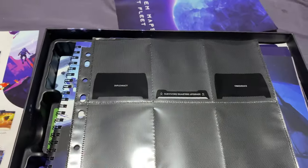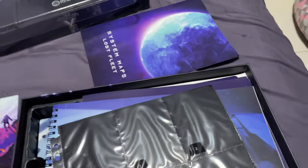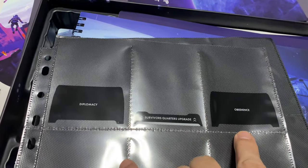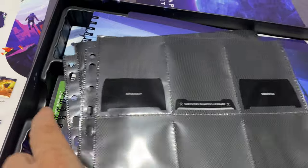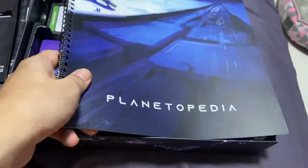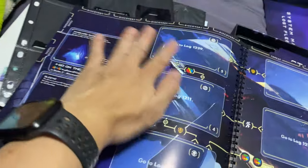This is the sleeve that goes into your ship log, and I'm happy to see there are actually two new sheets, which means more interesting stuff to explore. There's a new thing called Diplomacy, and Obedience, plus a Survival Quarters upgrade. We'll find out what the Survival Quarters does soon enough.